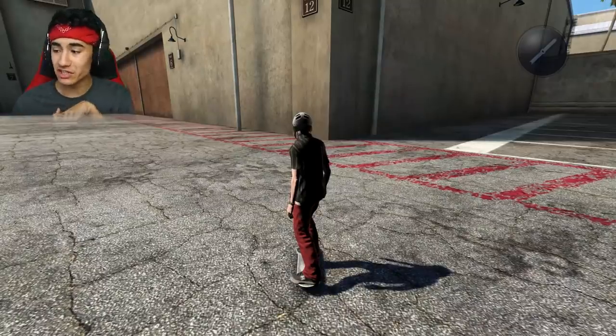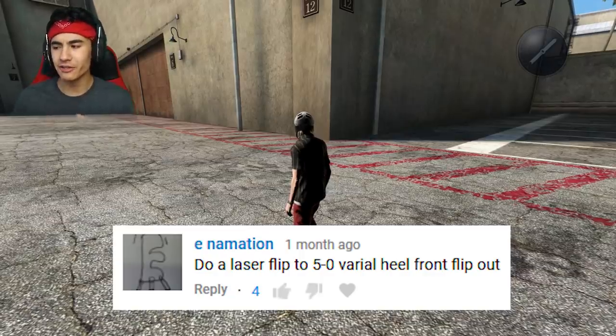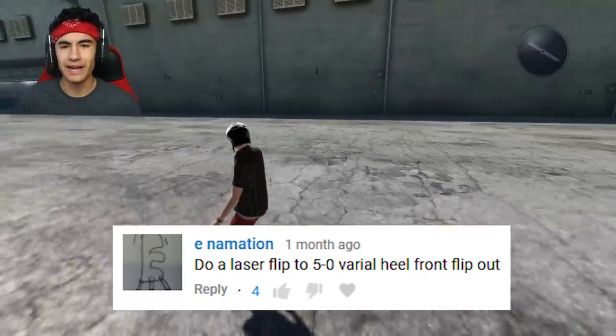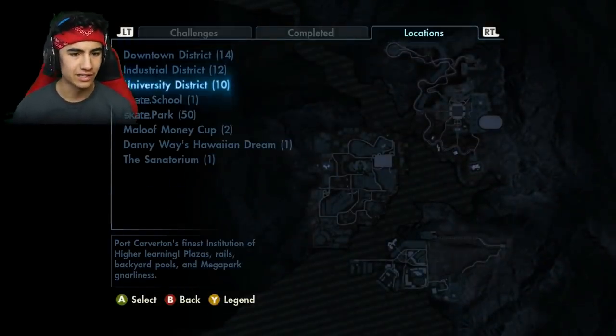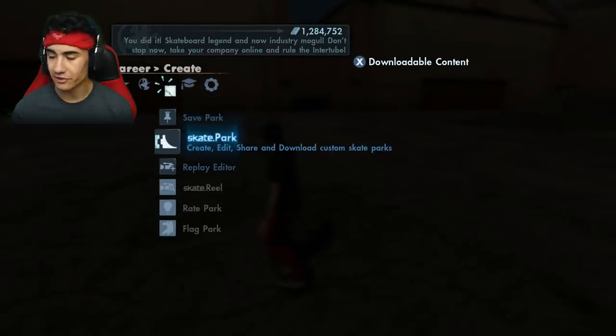Our next challenge comes from E-Nimation. They say: do a laser flip to 5-0 varial heel frontflip out. That is quite the line. Because it says frontflip out at the end, I think we're gonna have to make a custom park for this one as well. The one after this is not at a custom park — it's actually gonna be at the Super Ultra Mega Park. So for this one, I think it's okay that we create another custom park.